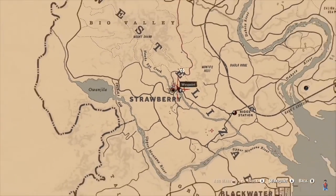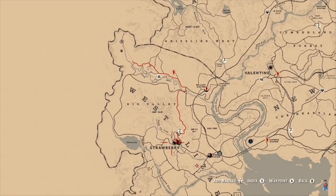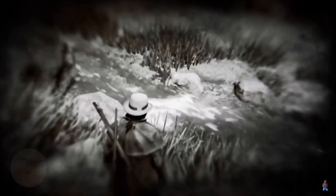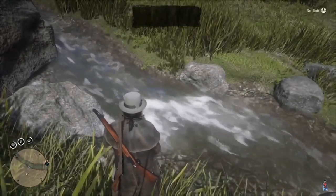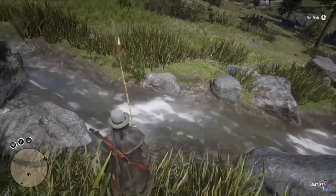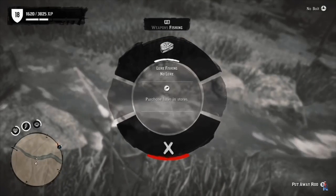These two locations are very effective for making money because you'll make up to $70 or even more, depending on how effectively you use this method. You're getting the Kruger, you're getting the fish, and you might get some birds on the way back — turkeys, anything like that. It all depends on how effectively you use this method.